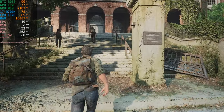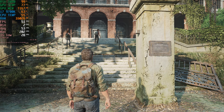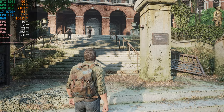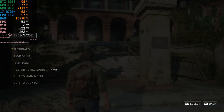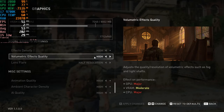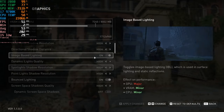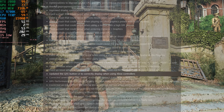Fixed an issue where the speedrun timer could roll back after a crash or when quitting to desktop — I have no idea what that is, it's a timer for speedrunning players, I'm not into speedrunning so let me know in the comments. Fixed an issue where scrollable menu descriptions could not be navigated with a mouse scroll wheel — I'm scrolling with the mouse wheel right now and it's scrolling perfectly fine, so that's good.